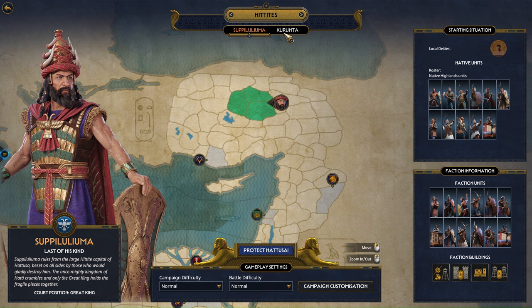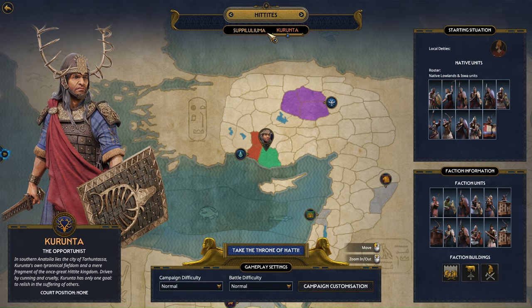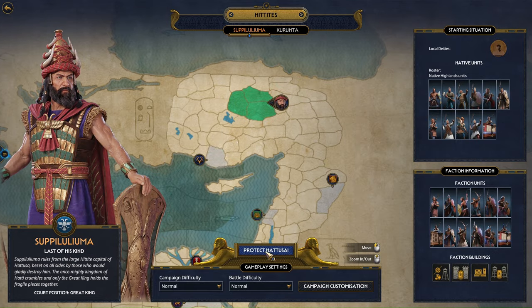For the Hittite factions, the Egyptians as well, and the Canaanites too, the factions are not named after the actual kingdom you're playing as — they're named after the leader. That's something I've talked about at length in previous videos. It's something similar to what Troy did. So we're playing as the Hittite Empire under King Shupiluliuma.